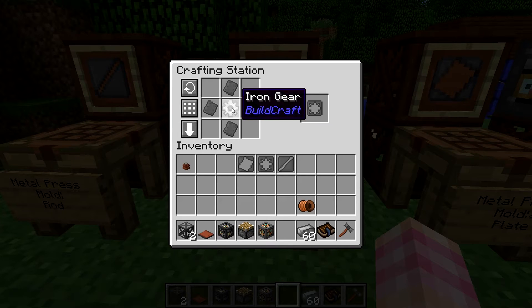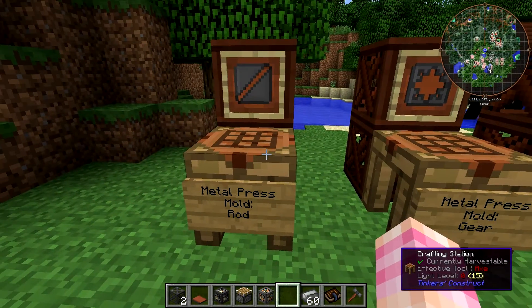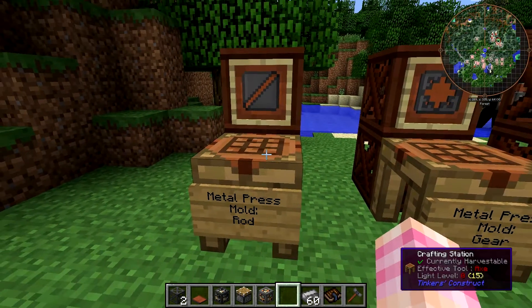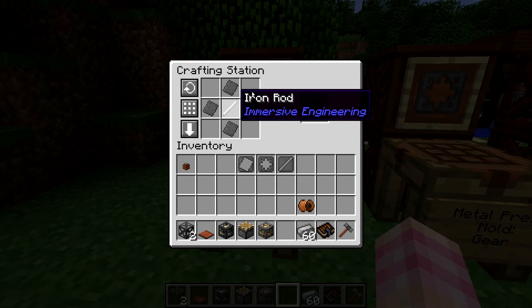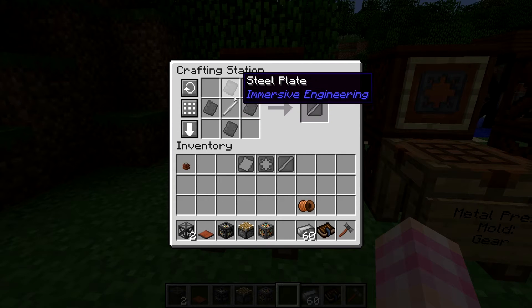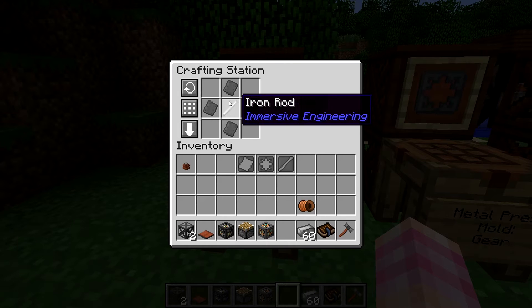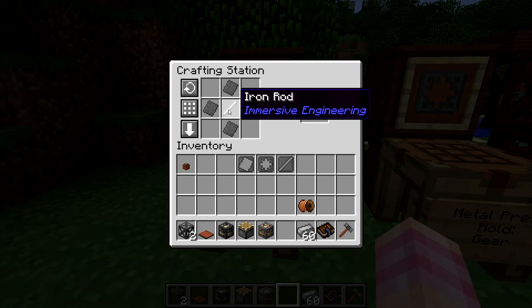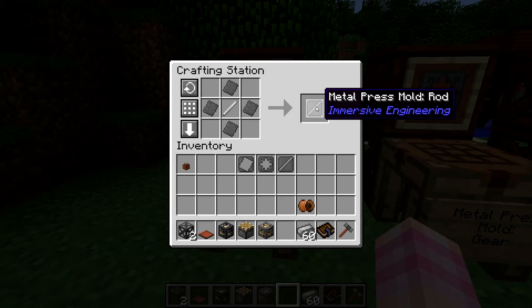The lowest tier gear you can use from BuildCraft is the iron gear, and that gives you the gear press mold. To get the rod press mold, you might think it's just a stick, but it's actually not — you have to use some form of rod. You can use the iron rod from immersive engineering, or tool rods from Tinker's Construct or various other mods. That gives you the rod press mold.